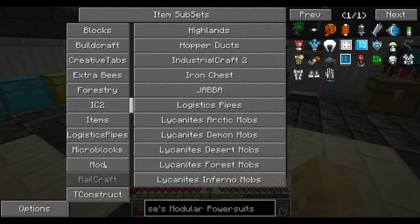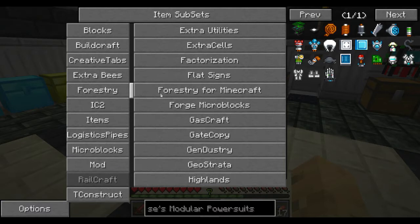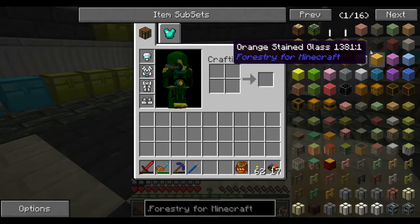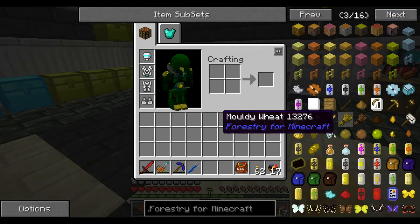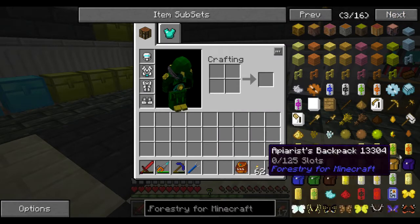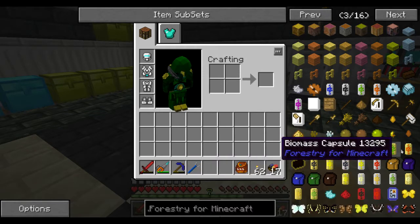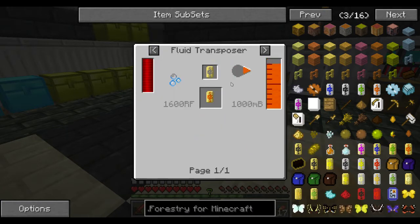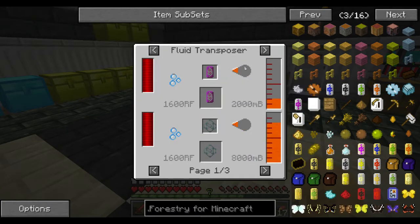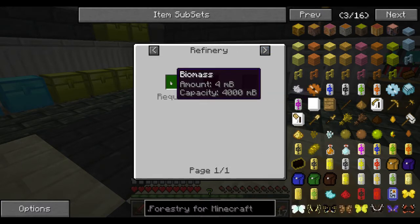What I'm going to need is forestry. Let's go ahead and pull up forestry. What I'm going to want to make — we have fuel capsules, but we also can make ethanol, which is basically biofuel. To make ethanol, I need — not in the fluid transposer, in the refinery. I need to put biomass in a refinery to make ethanol.